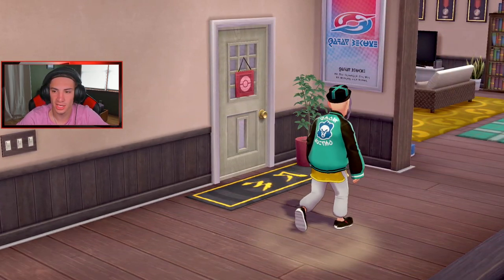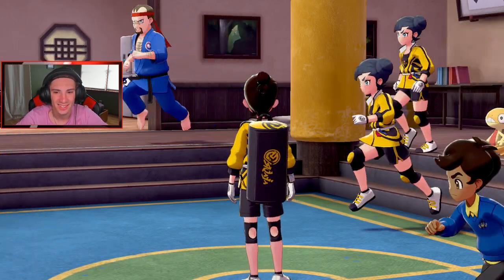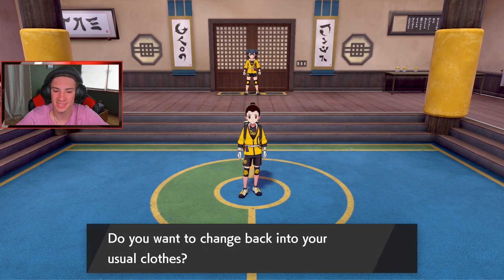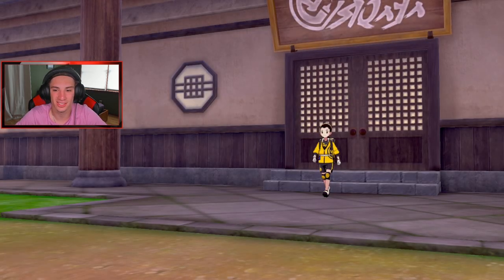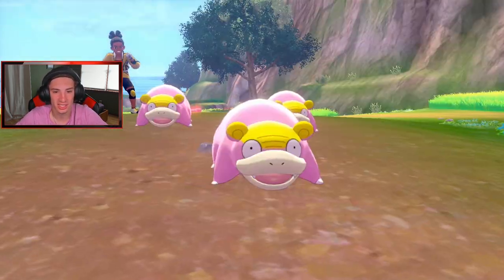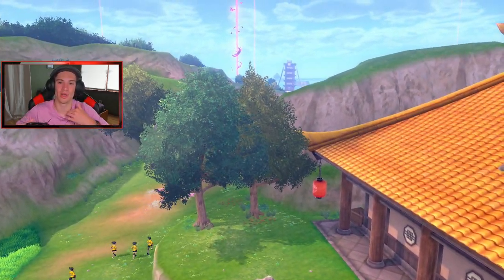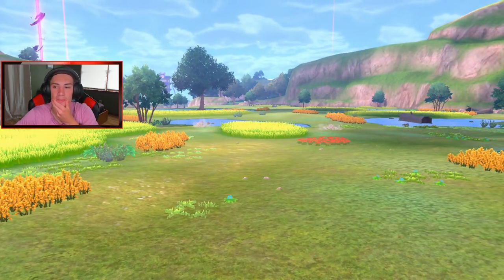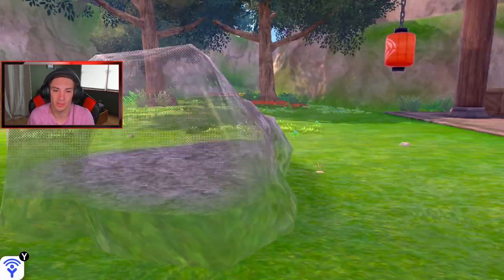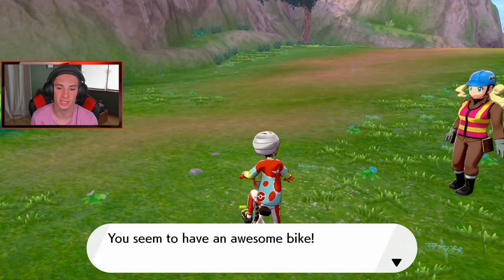I find the last Slowpoke and defeat it — back to the dojo! We got everything, all the Slowpokes retrieved. I give a quick peek at the area — there are little raid dens here. I see what looks like Pawniard's first stage — that's going to be fun to collect. There's Fletchinder too — I'd rather find Fletchling and evolve it with the XP Charm. The Wailord view on the way back is gorgeous!